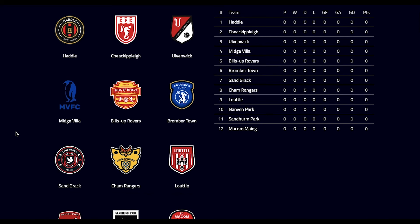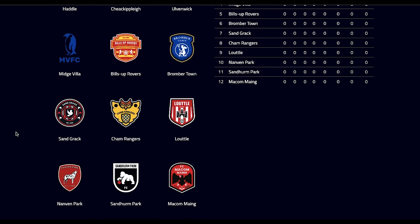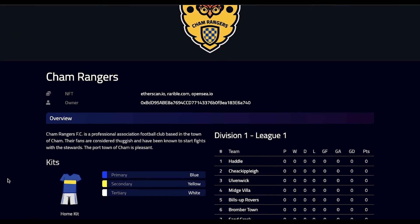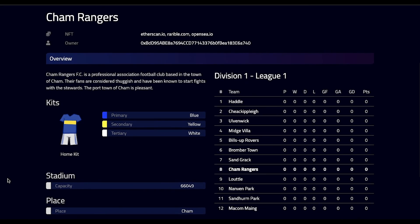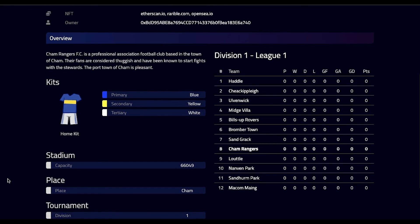The home kit could do with a bit of work — not a massive fan of that — but overall a nice little club to go on a journey with on the channel. Now let's take a quick look at division 1. Some big big names in this division — the famous Olvenwick and of course Sangrak. Looking at the badges though, I really like the badge on Cham Rangers. Damn, yeah, it's a lovely badge. Cham Rangers FC — a professional football club based in the town of Cham. Their fans are considered thuggish and have been known to start fights with the stewards. Okay, I rate that — definitely going to become a Cham Rangers fan.